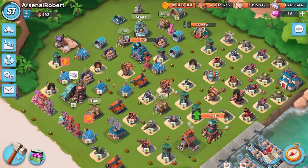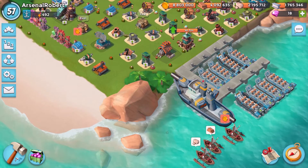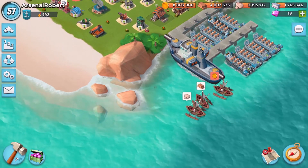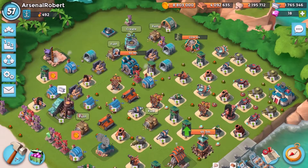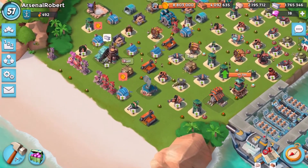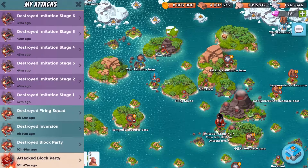Another day, another event in the world of Boom Beach. Today is the brand new Imitation Games, which came out in November last year, so not all that long ago, even after the last Mega Crab. That's how long we've been waiting for Mega Crab. As you can see, I have maxed out my gold - I've got way too much with two of my builders working hard, but one of them is away at the moment, so we need as many resources as we can. Let's go have a look at the Imitation Games, the first couple of attacks.